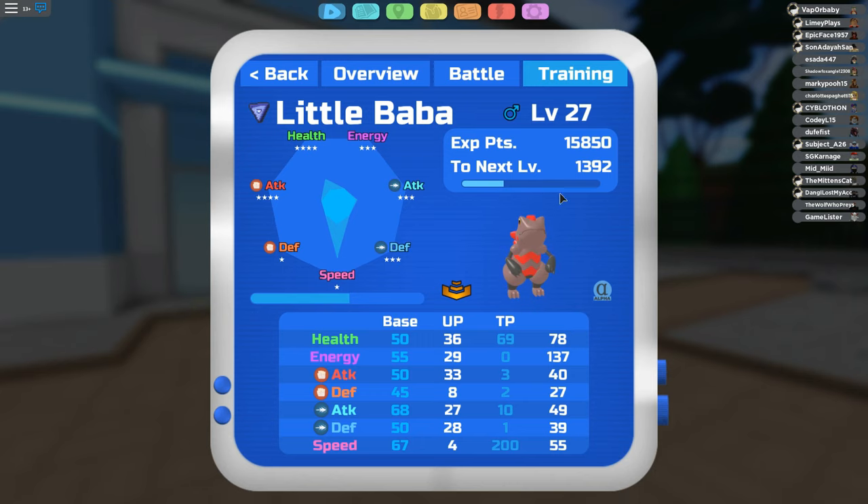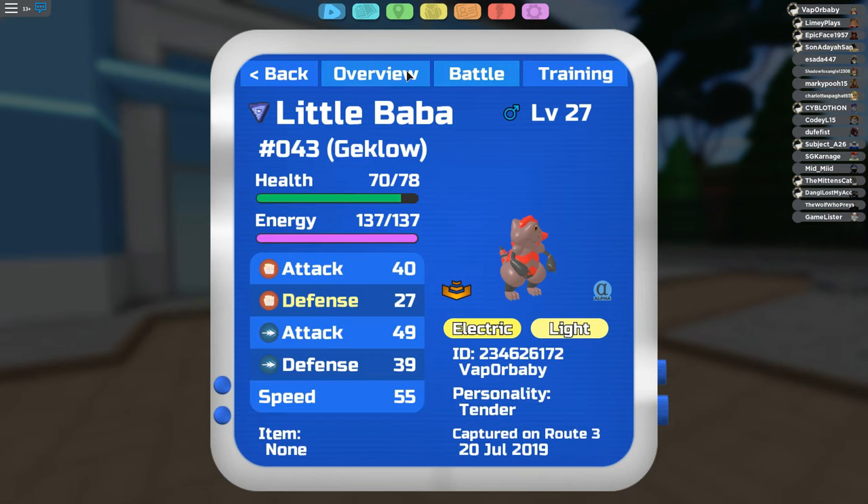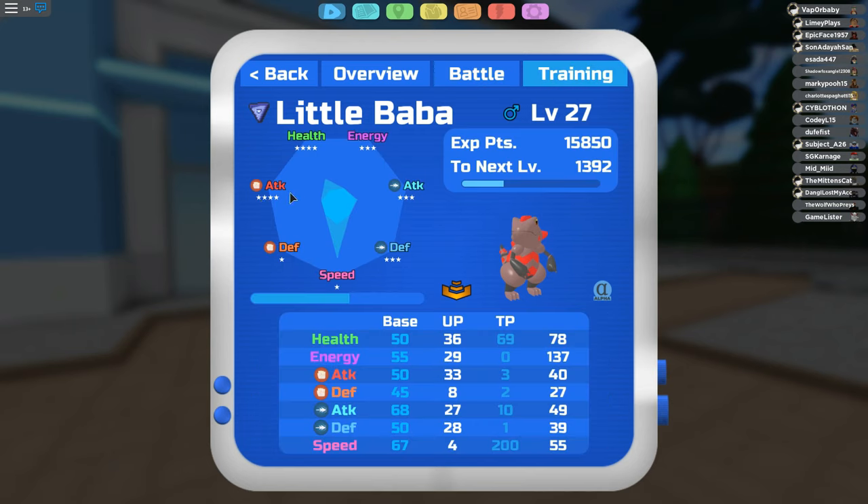Make sure you pay attention to your stats and also to your Lumion's ability. This is a Lightning Rod Lumion, so it will attract all electric-type moves to this Lumion, which absorbs them and boosts its special attack. It's not going to raise its physical attack — it's going to raise its special attack.